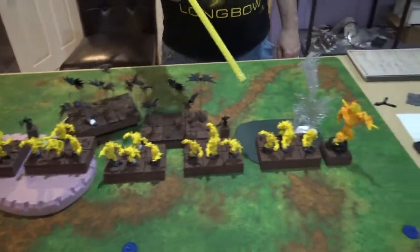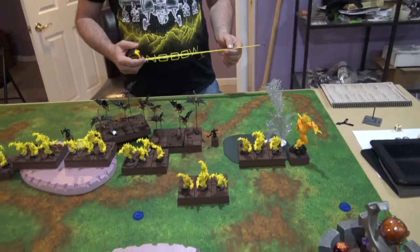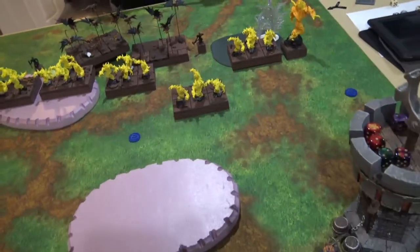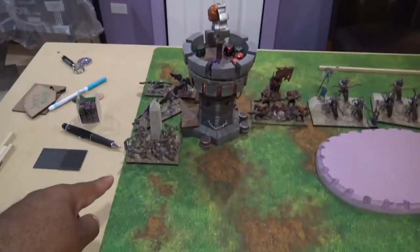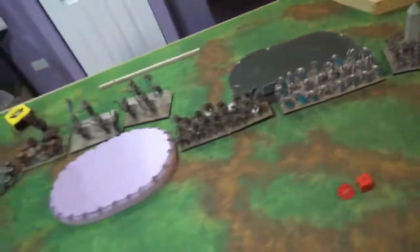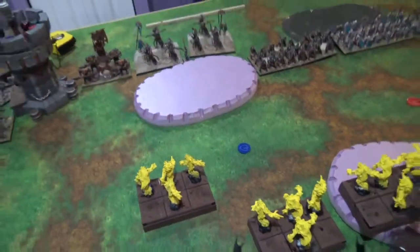Bob ended up getting the first turn. His wall of fire elementals moved up 6, including the giant, and his characters moved up. The sylph talon riders moved into position to shoot. End of Bob's shooting phase: his sylph talon riders doubled up and did 6 wounds. He got a surge 5 — two dice nerve check — and he rolled snake eyes. That's dead. Into my turn 1 movement, the mummies came up and everyone got into position. All three archer hordes shot — 54 shots — and only did 5 wounds, needing 6s. Rolled 5 and 6 for 11, so didn't break anything.